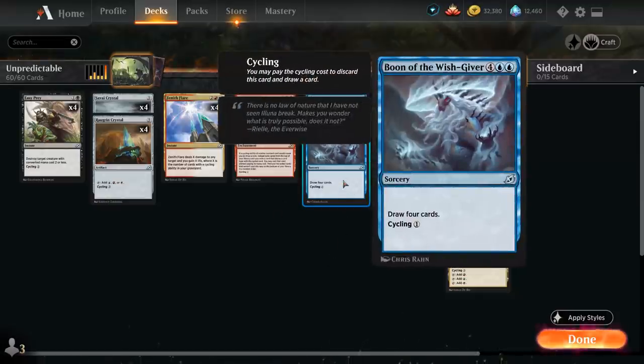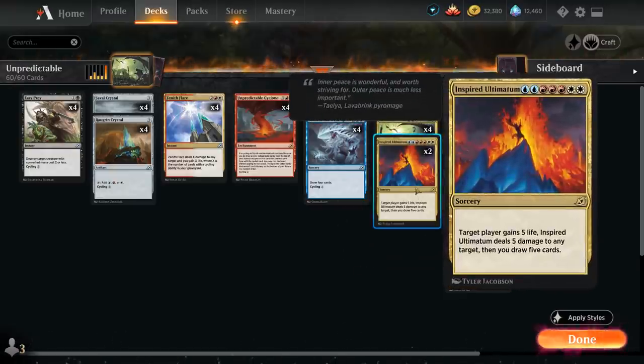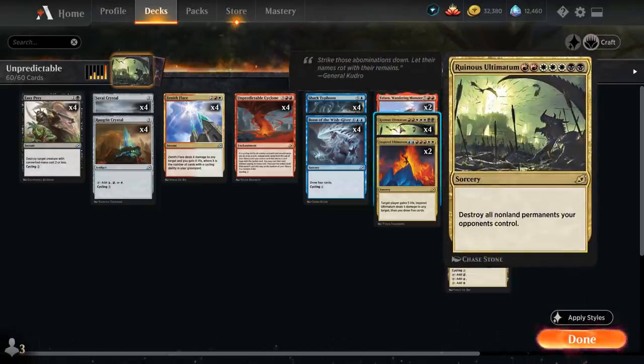So let's say we have Cyclone in play and cycle Boon of the Wishgiver, which happens to be a sorcery — we can cycle it for one mana. Then we're going to have to reveal cards off the top of our library until we hit another sorcery, which could be another copy of Boon of the Wishgiver, in which case we get to draw four cards for one mana. Or we could hit Inspired Ultimatum, which says target player gains five, deals five damage to any target, and you draw five cards. Or we could hit our sweeper, Ruinous Ultimatum, destroying all non-land permanents your opponents control.